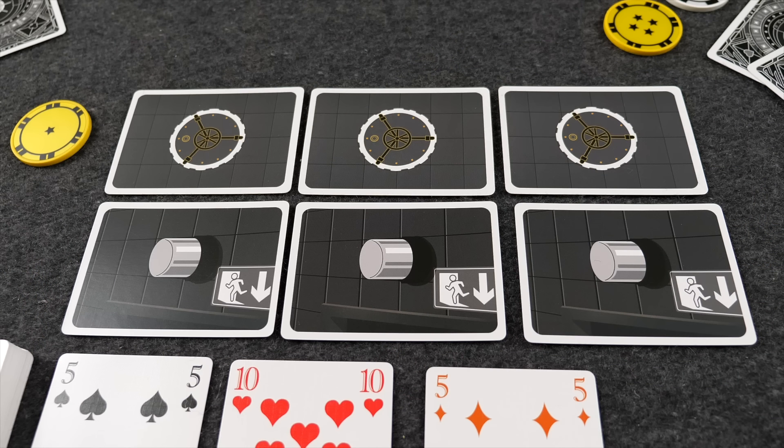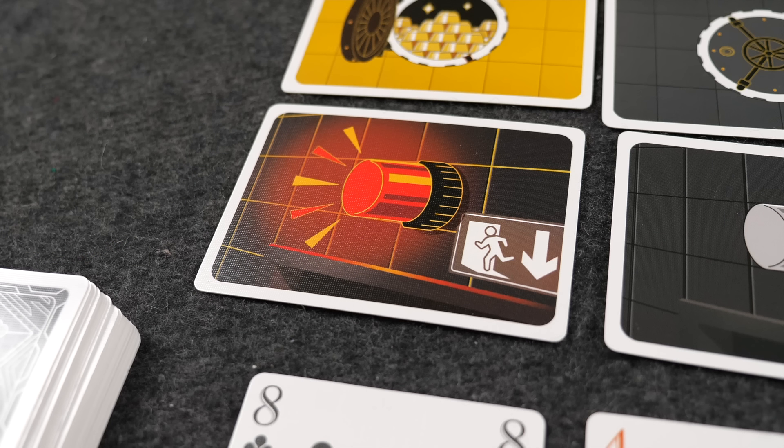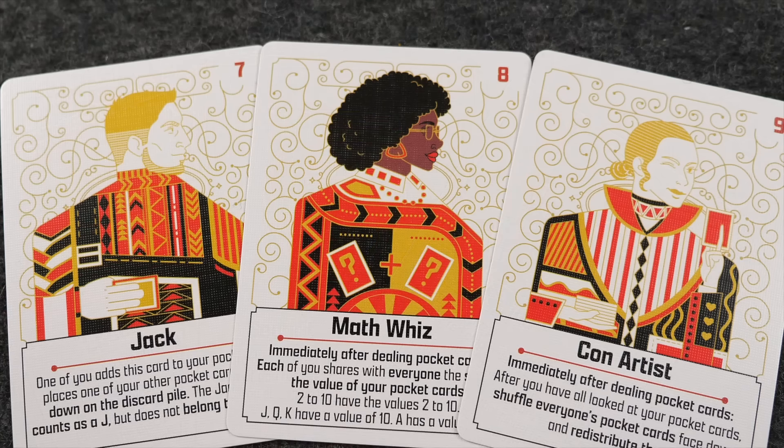The theme of the game is that you are trying to break into a vault and steal the loot—it's a heist. If you're successful, you open one of three vaults; if unsuccessful, you trigger an alarm. You're trying to open three vaults before triggering three alarms. Opening a vault makes the next hand a little more challenging; triggering an alarm gives you a helping card for the next hand. The game is played over a maximum of five rounds. This is not trick-taking—it's a different game entirely, though it shares the small-box fully cooperative style.